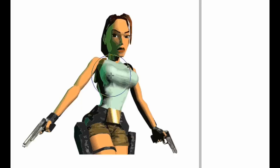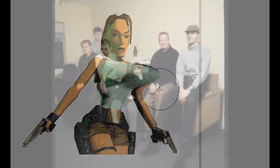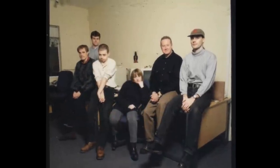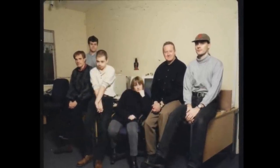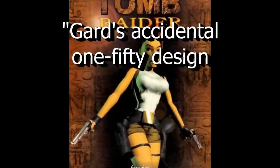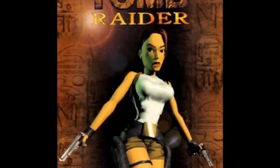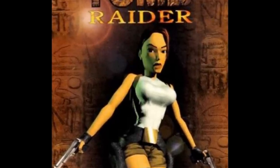Whilst playing around with the character dimensions, Toby apparently slipped and shot the sizing slider up to a gigantic 150%. This immediately caught the eyes of the male design team, who insisted he kept the disproportionate dimensions. As the team said at the time, God's accidental 150% design made picking out a marketing strategy remarkably easy. At least we had a female protagonist for once.